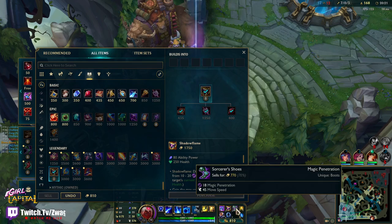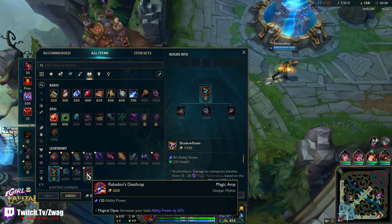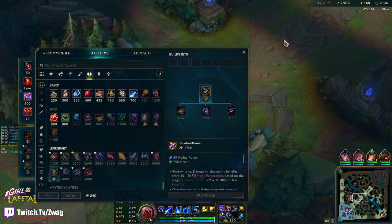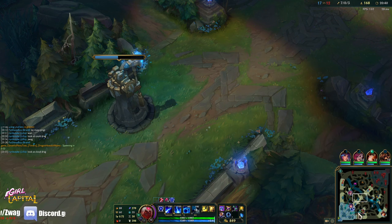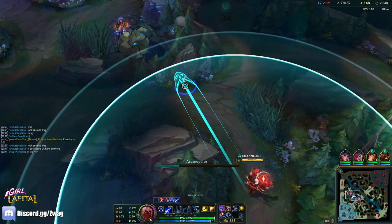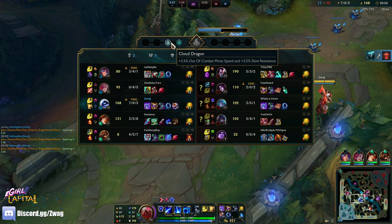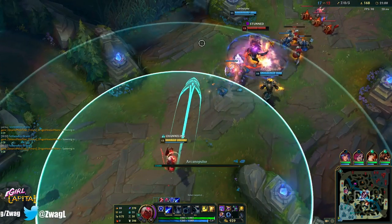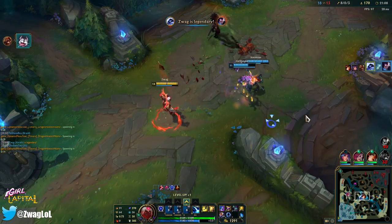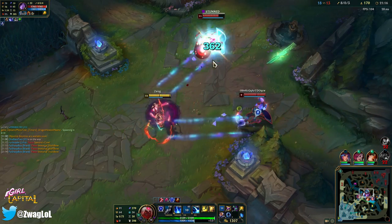Alright, we got Shadow Flame — magic pen, we got the magic pen boots. I don't need a Void Staff, we'll go Death Cap and then get Horizon later. I should have used the teleporter from base — it would have led me right to blue. Cloud Dragon just gives Move Speed and Slow Resist? Crazy. For how many times Yasuo's died, he sure is hard to kill.